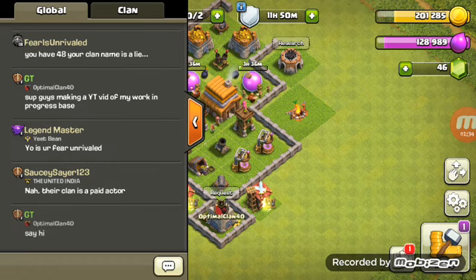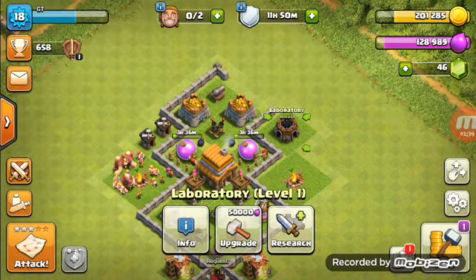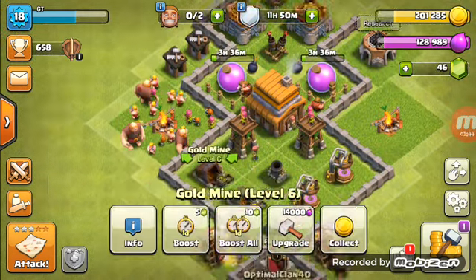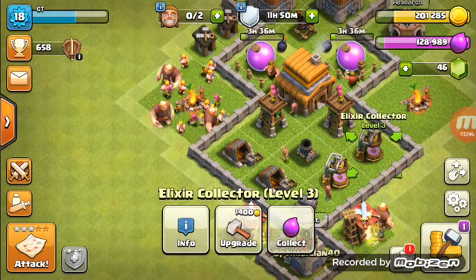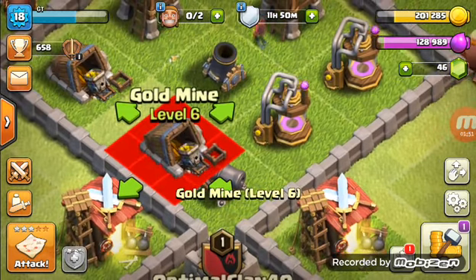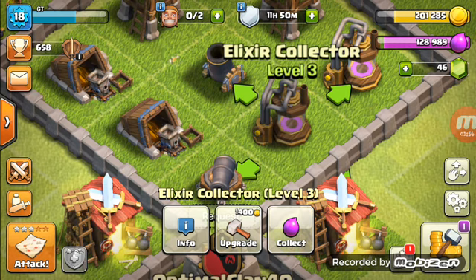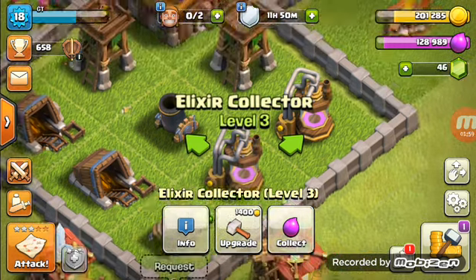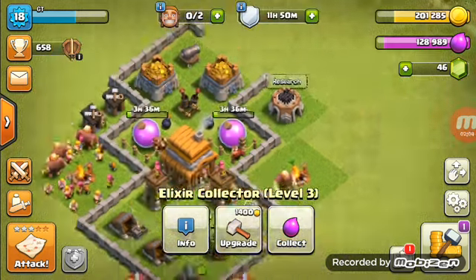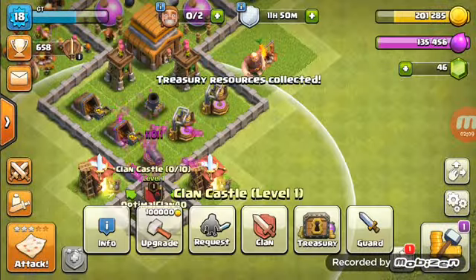I've been mostly upgrading my gold mines — they're level six — and not my elixir storage, which is only level three as you can see. We're gonna go ahead and collect some of the elixir left over.